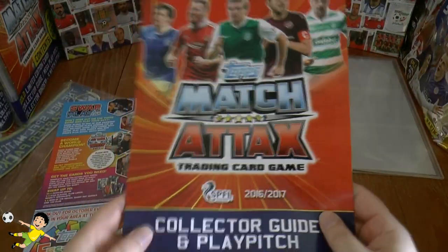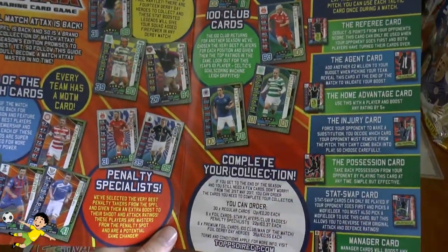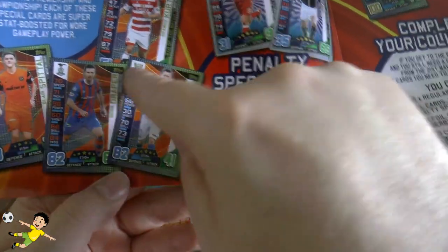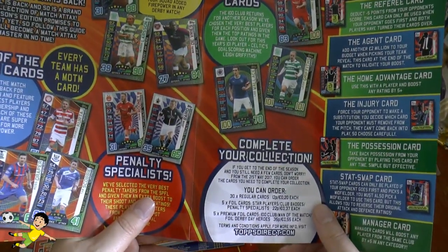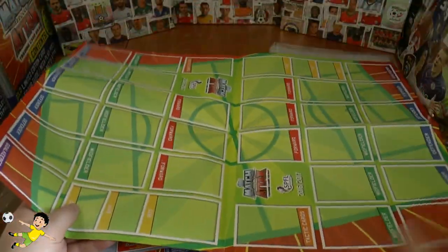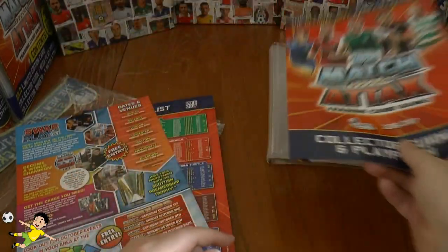So what else do we get? Well, we get the collector guide and play pitch, which is basically a kind of tough, shiny style paper. Here are some of the players in the collection — very similar to the Premier League collection, probably a little bit nicer as these numbers on the side are on the left-hand side rather than the right in the Premier League collection. I just think it makes it look a lot better. You've got your normal 100 club cards, man of the match cards within the collection. Here's the double game pitch, so you've got one side there, one side there.